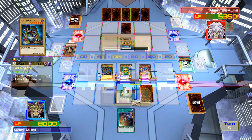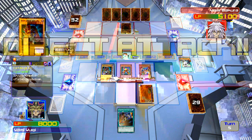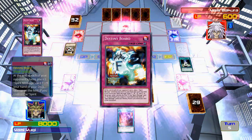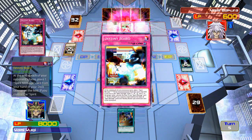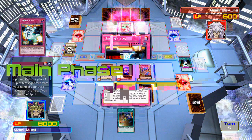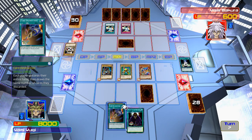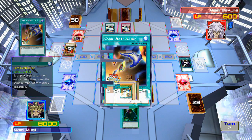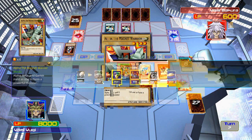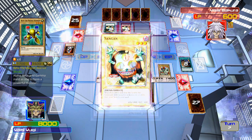I've got Mirror Force set, so even if he attacks my monsters — oh god, it's Destiny Board time! He doesn't have enough to summon Dark Necrofear, so that could be GG. I want a Card Destruction now. Actually, I got rid of two Dark Necrofears. He still has one left, but I don't think it's going to matter. Alright, that was easy — a whole lot easier than the last time.